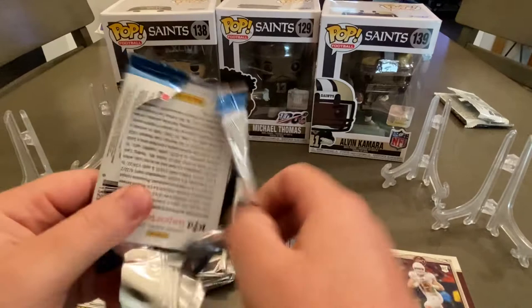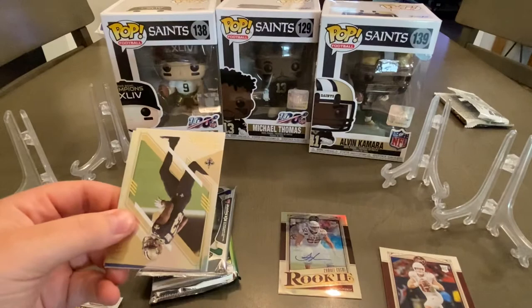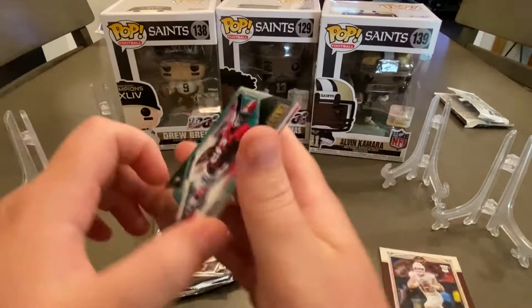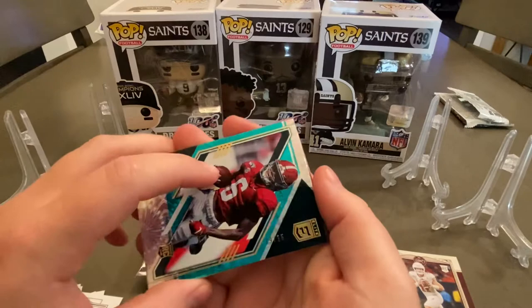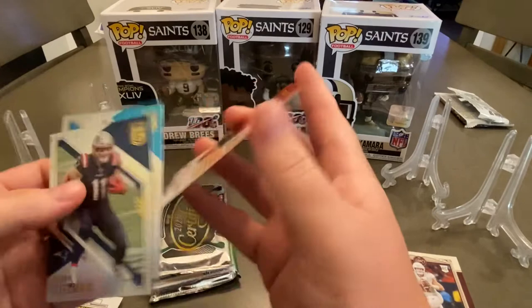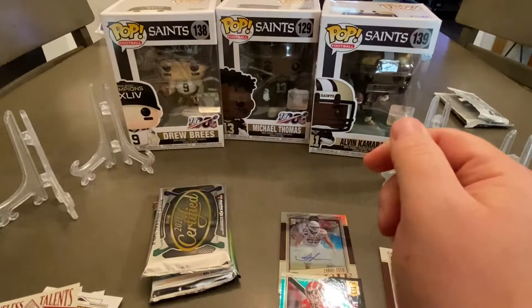So we have Donruss Elite 2021 here — see if we can keep those hits going. I like the BoomBox, I think it's one of the best repack products out there. Michael Thomas, Frank Gifford, we got Davante Smith out of 25 — yep, out of 25, nice short print. Julian Edelman, DJ Moore, and a kid reporter for anybody who wants that.